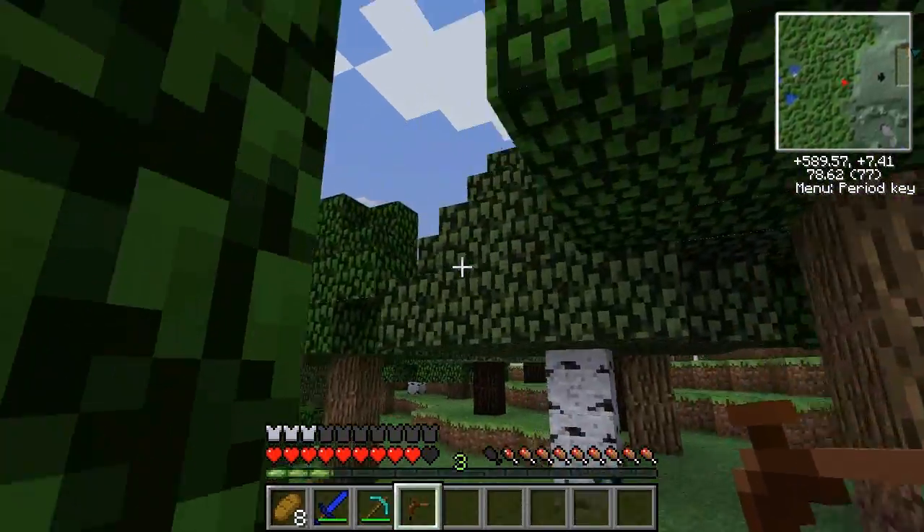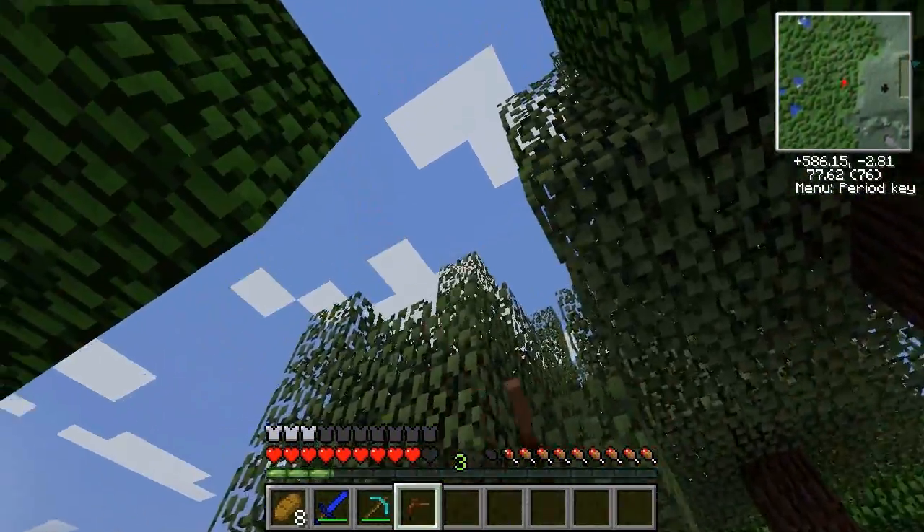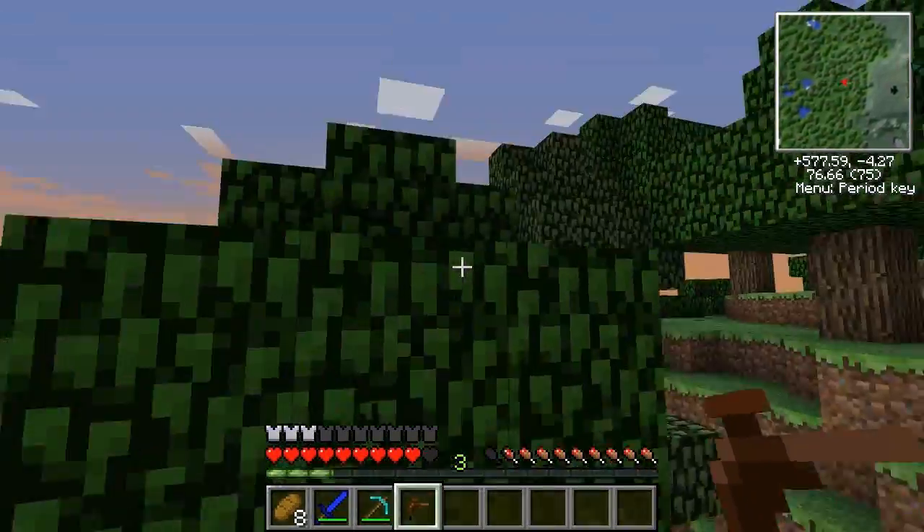These things right here — right past this — with darker wood and they have these two leaf blocks that stick up that look very different from the rest. Easily visible in the distance.